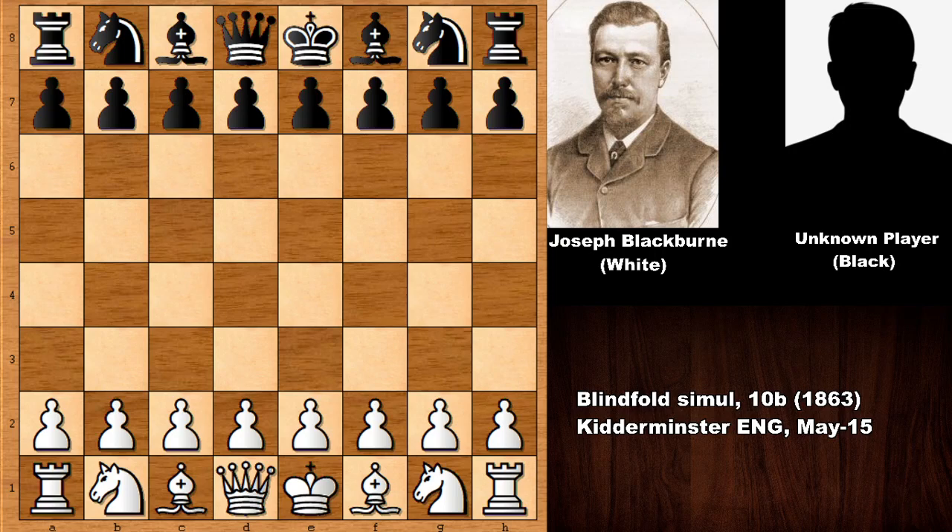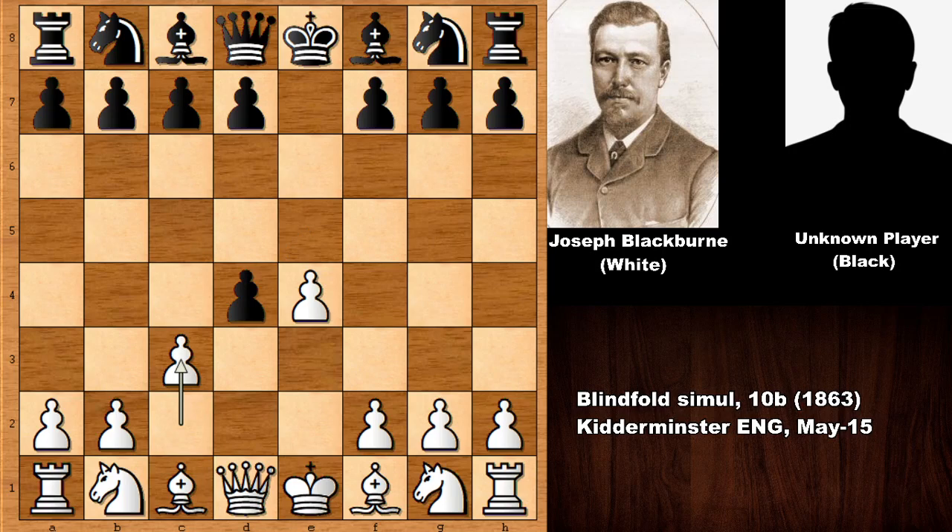Blackburn starts with e4, and Black responds e5, d4 challenging the center, e takes on d4, and now c3 — this is the Danish Gambit, very similar to the Smith-Morra Gambit. You can play the Smith-Morra Gambit against the Sicilian Defense, but the Danish Gambit goes e4 e5 d4 e takes d4, offering the pawn with c3.